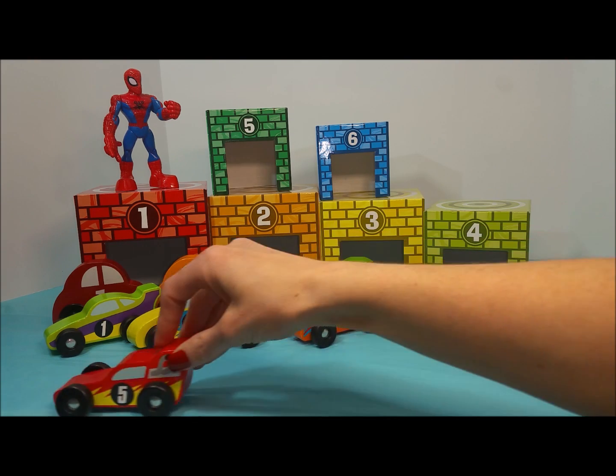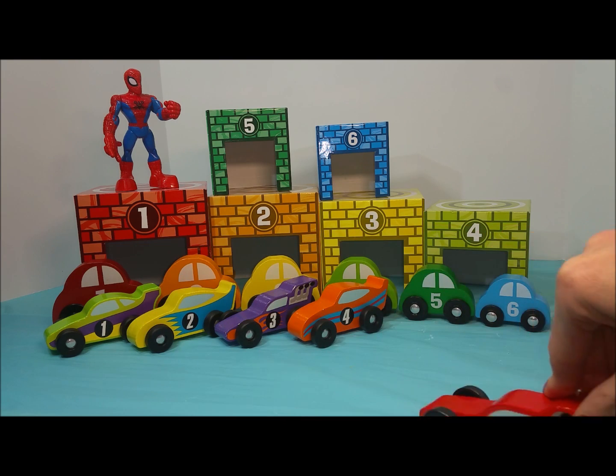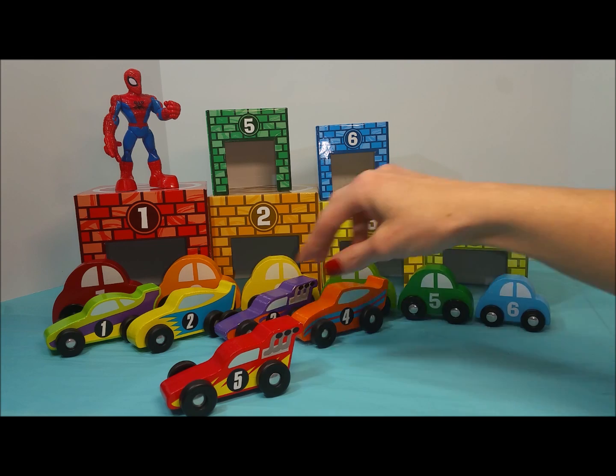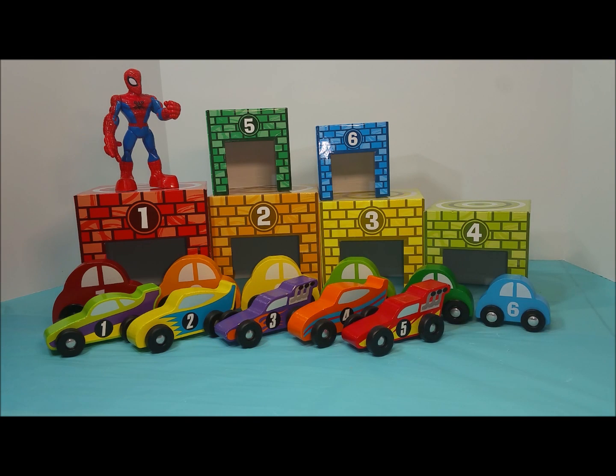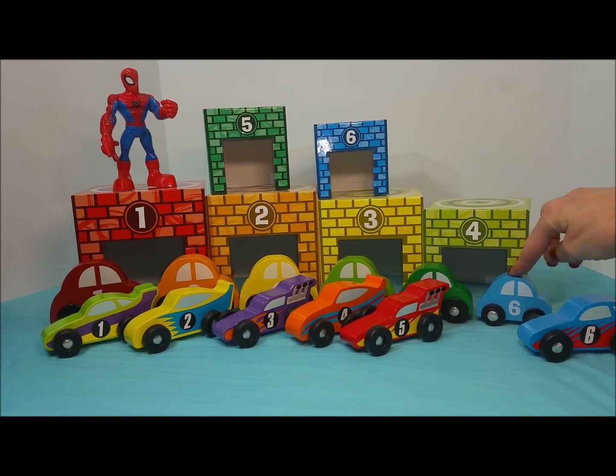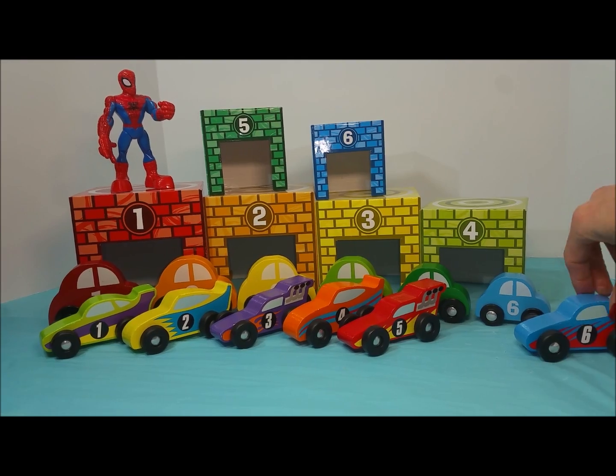Super fast coming in from the side is race car number five, the red race car. We're gonna park them right in front of number five right here, the green car. One last car coming up — number six blue car, and look at that, they're both blue cars and they both have number six.